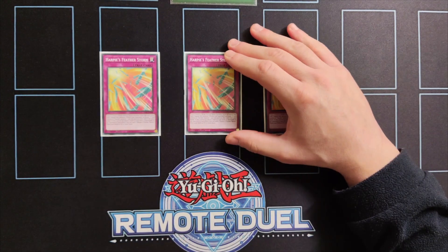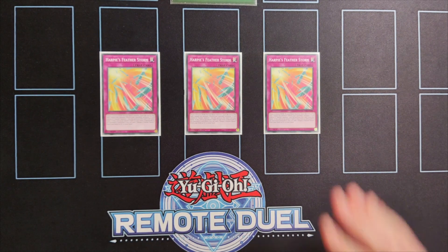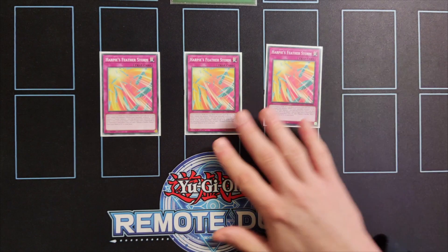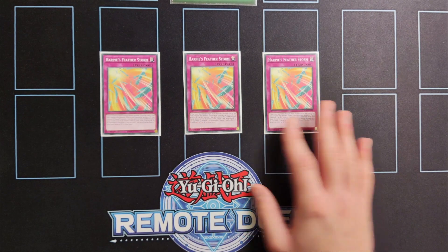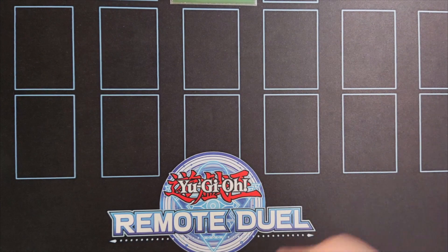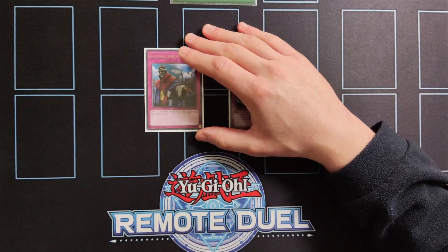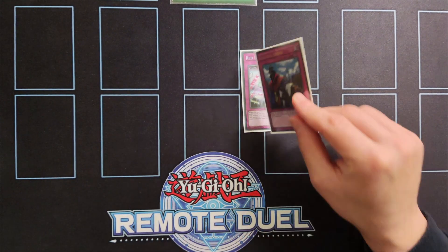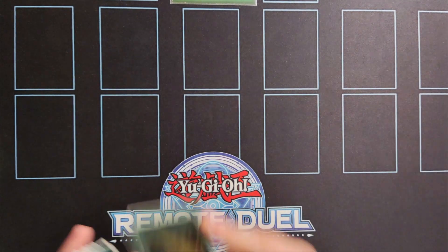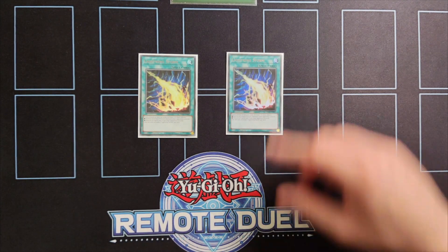If you control a Winged Beast monster and you activate Harpy's Feather Storm, your opponent's activated monster effects are negated for the rest of the turn. This is a really powerful floodgate effect that essentially allows you to go uninterrupted on turn three without your opponent being able to respond. Also if you choose to play Harpy's Feather Duster and this card gets destroyed by your opponent's card effect, you can search Harpy's Feather Duster to your hand. I'm also including one copy of Imperial Order and one copy of Red Reboot. Imperial Order needs no introduction, but Red Reboot is especially powerful in the mirror match because it can shut down your opponent's Harpy's Feather Storm.